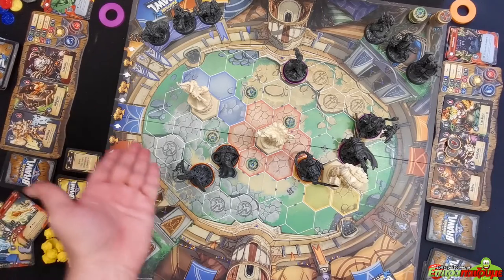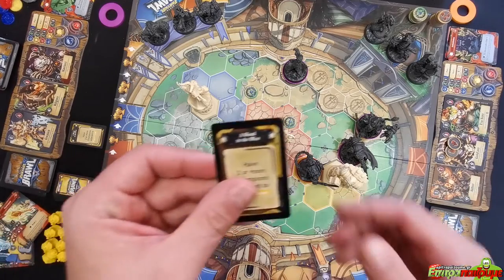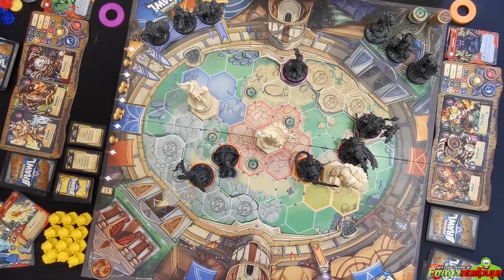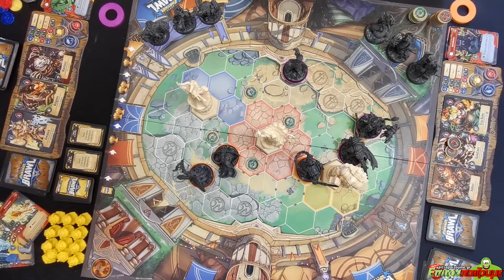That's a full round with both players going. We move to the third step: advancing the challenge track. The first challenge card moves to the scoring position — it's now in effect and worth one victory point during the scoreboard phase. A new card comes out: 'Have two or more champions adjacent to Raggrill's Statue,' creating another scoring opportunity.